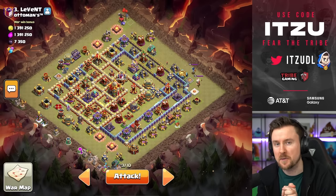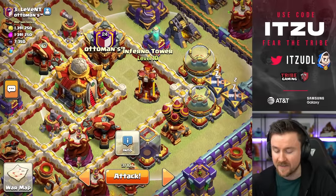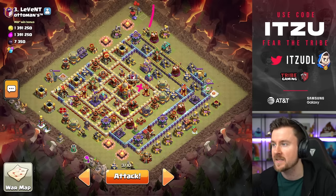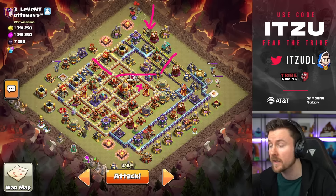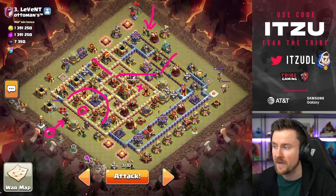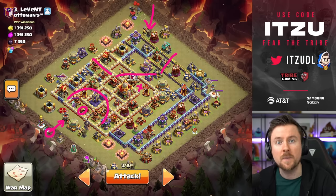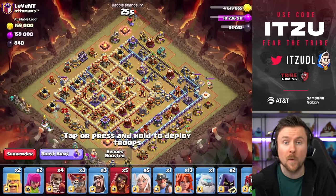For the last attack we want to do a more creative approach because this base is not the greatest. There are even openings in this base, so we'll take advantage of that by placing Super Wizards into the top opening to take down a lot of this base. As that happens we'll send the Flame Flinger from the top side to take down those key defenses, then do a Warden Charge from the left side for the Bomb Tower. As soon as the Bomb Tower goes down, we fire a Fireball into the X-Bow — that value looks incredible. Then we'll see if we even need more heroes or army.